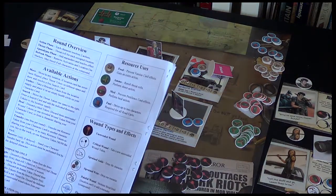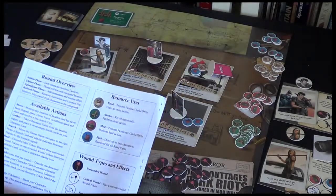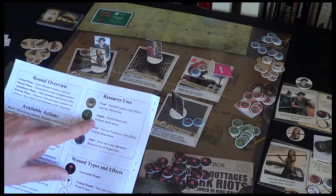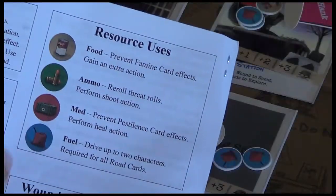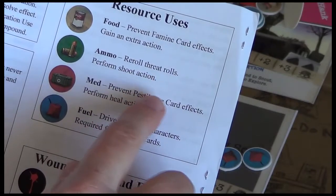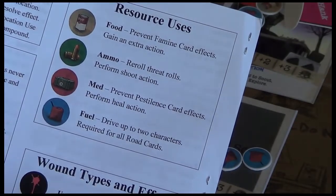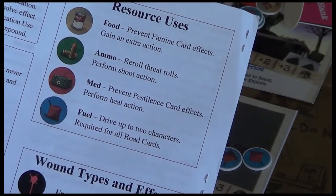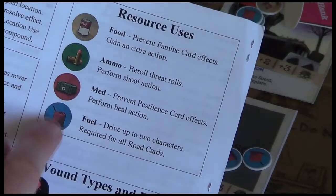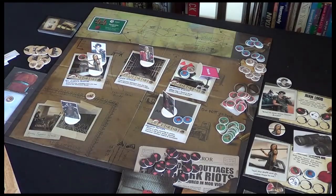There's a handy reference guide here on the prototype rules that tells us the round overview and the available actions — there are some actions we've not used yet. The different types of wounds we've seen already, and then resource uses. Food can prevent famine card effects and you can gain an extra action. Ammo lets you reroll threats and perform the shoot action. Medication prevents pestilence card effects and performs the heal action. Fuel drives up to two characters and is required for all road cards — a way of getting around a lot quicker.